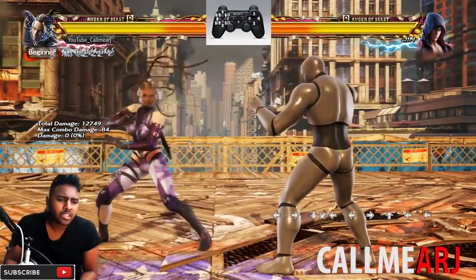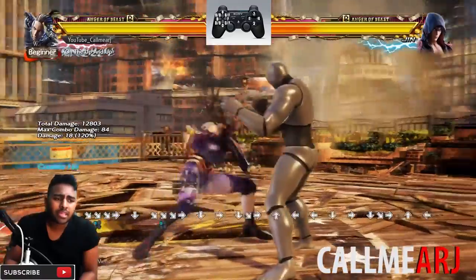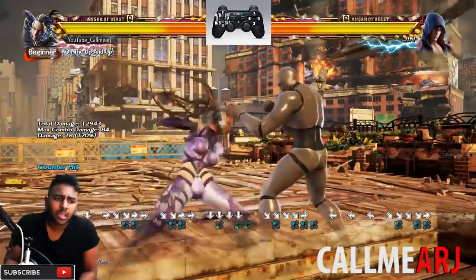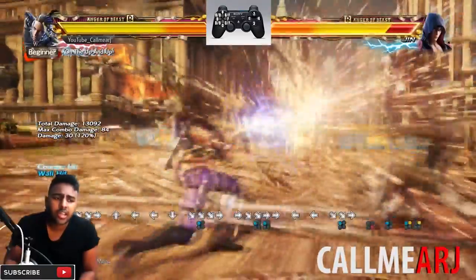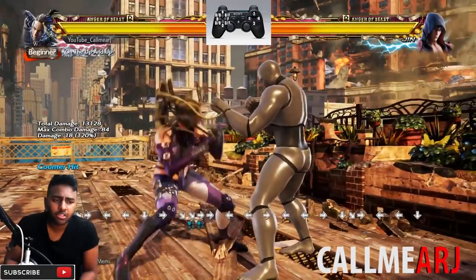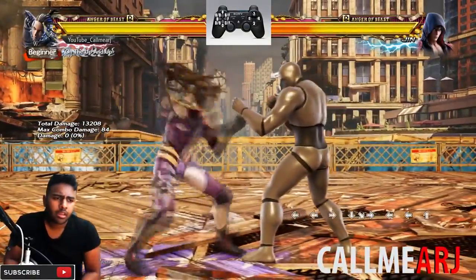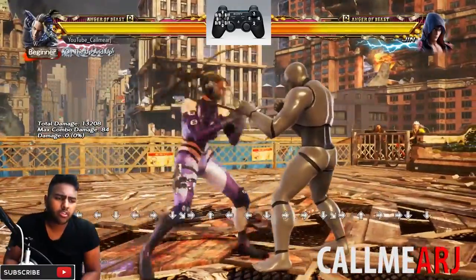Also df+1 is a really good mid - it tracks to her left side and on hit gives you plus frames, really gelling well and allowing you to run your turn with Master Raven. It's one of the best df+1s in the game in my opinion. Definitely use this move especially against characters that sidestep a lot, like Miguel and Lily - it will stop them in their tracks.